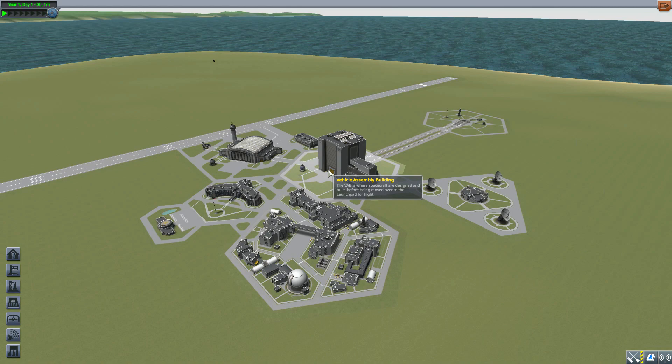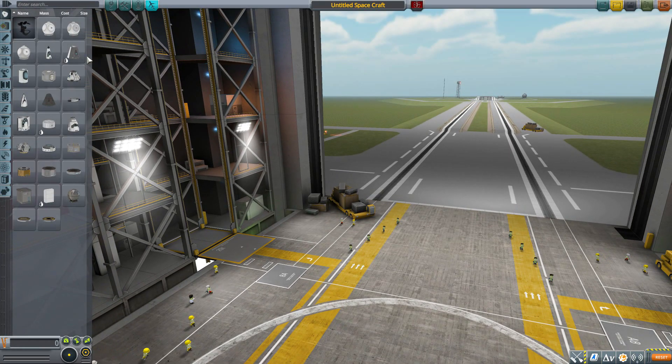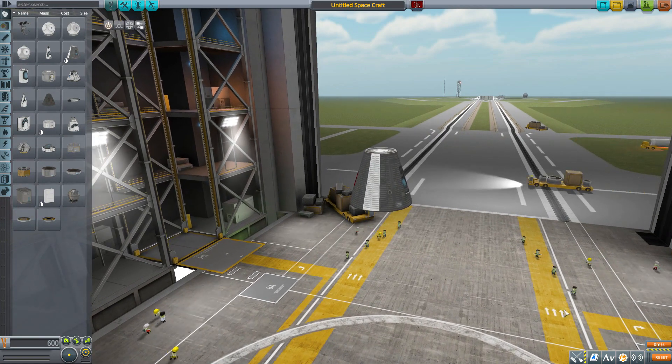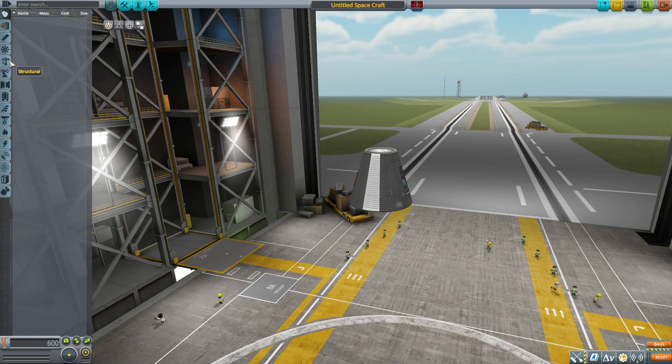Let's jump into the Vehicle Assembly Building and have a look at what we get. Let's grab ourselves a Mark One command pod for size comparison, then head down to our Janitor's Closet mod filter, just leaving it on 'doggo roids' — which right there amuses me enough to download this mod. Let's leave that on and head to the structural tab.